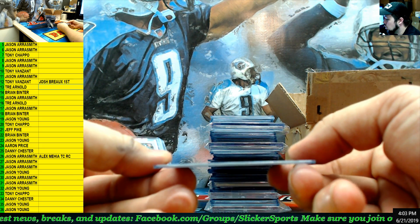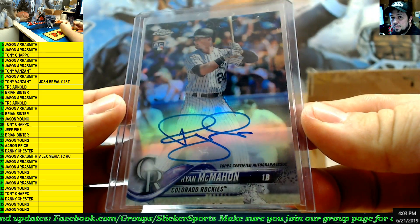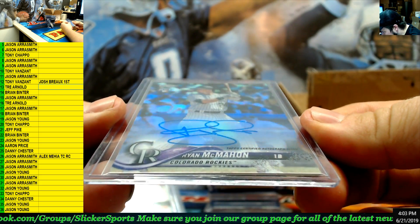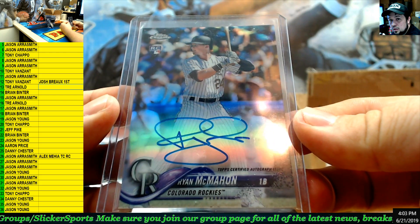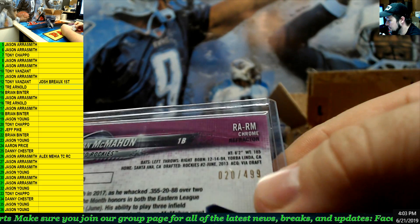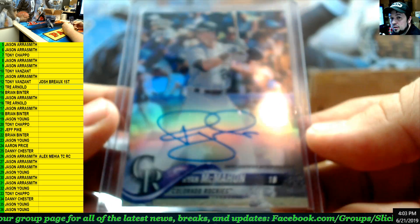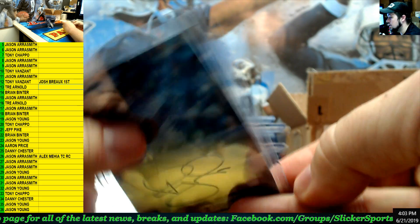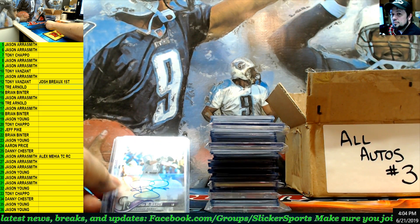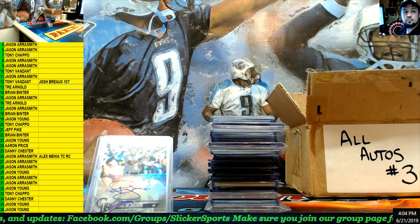Next — Topps Chrome rookie auto for the Rockies, Ryan McMahon. That is also on card. Ryan McMahon — number 7. This is numbered 20 out of 499. Ryan McMahon for number 7 — Tony.